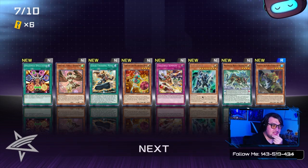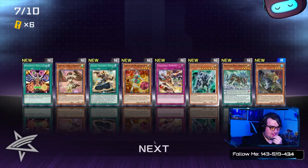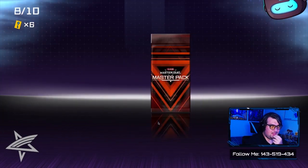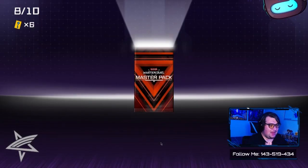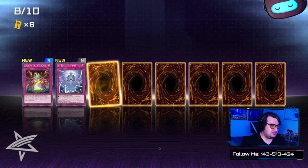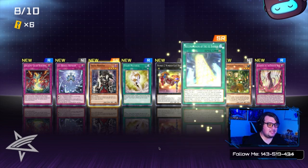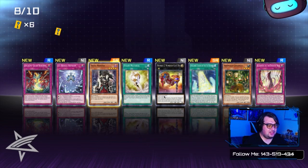Mythical Beast — I know who played that in the anime, that was Jesse. Pack number eight — we've got a Super: Gold Master and Freezing Change of the Ice Barriers.